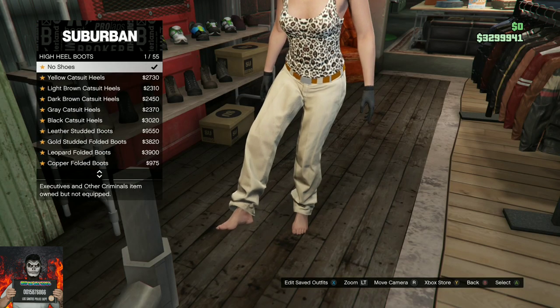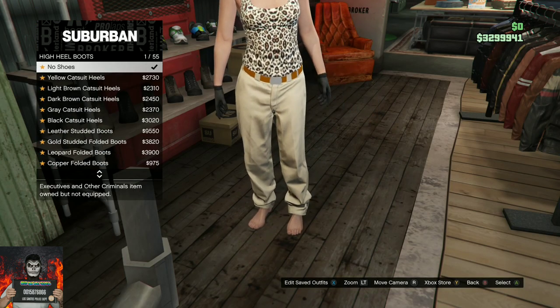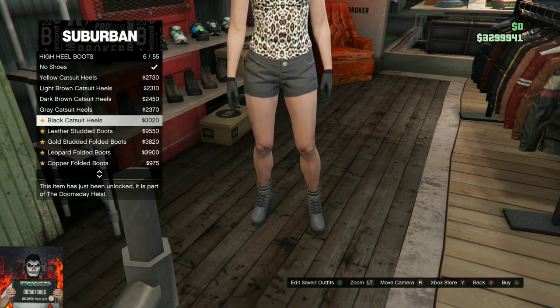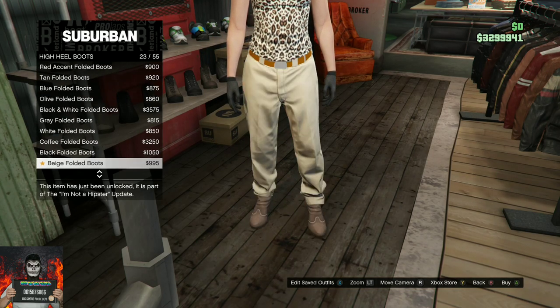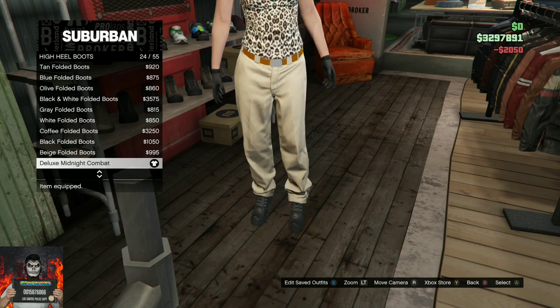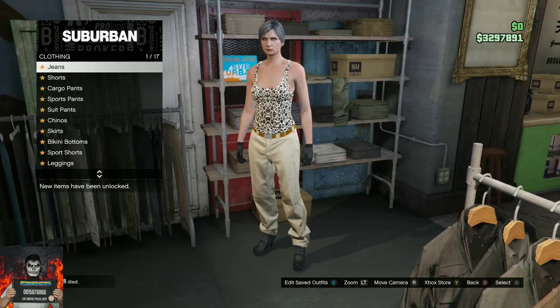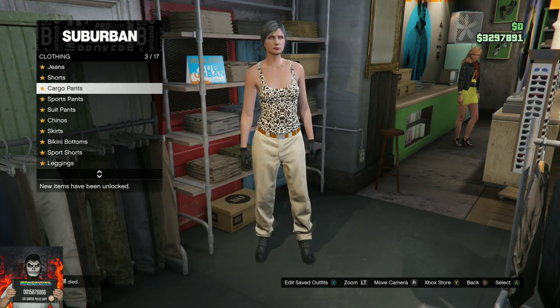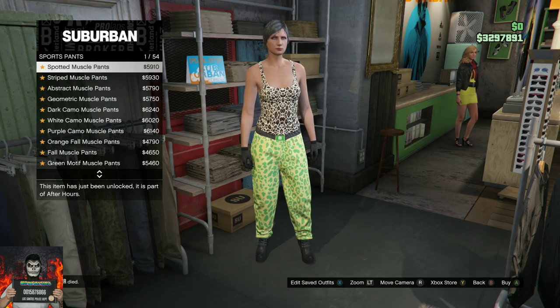Make your way over to the shoe section. Go over to the high heel boots and purchase the Deluxe Midnight Combat boots. Then head over to the pants section.